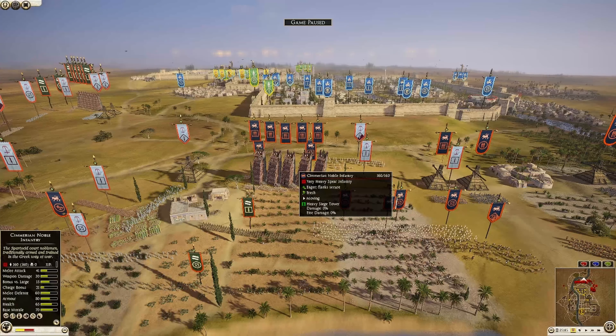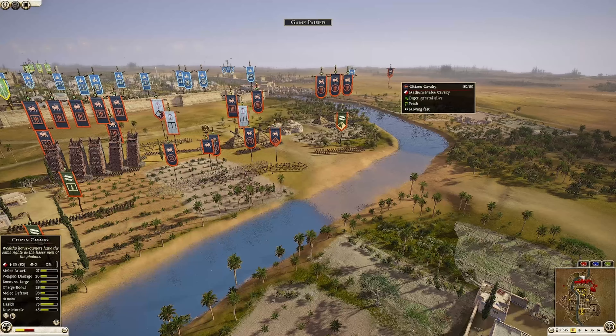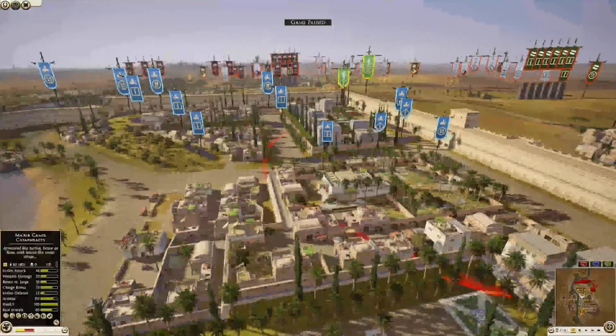Chimera also has two Chimerian Heavy Archers — a very solid archer unit — one unit of Picked Peltast, a Scorpion, and a Citizen Cavalry sitting way out to the side. There you go, army compositions out of the way. Hopefully I didn't take up too much of your time but we're going to dive right into this battle.